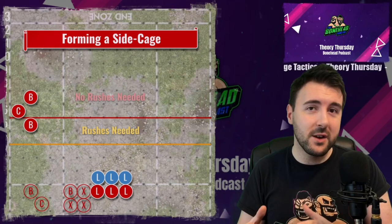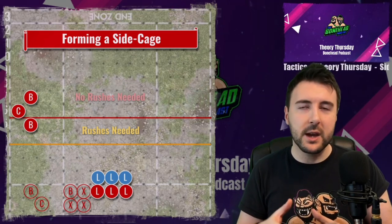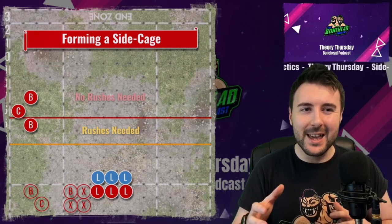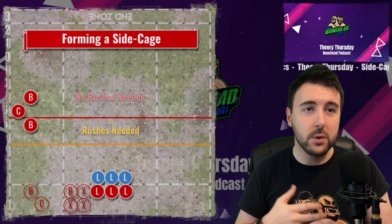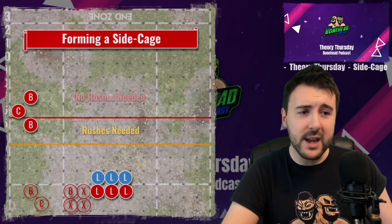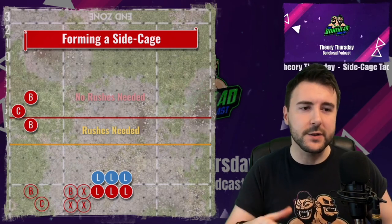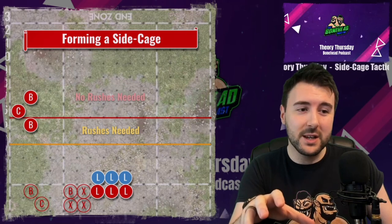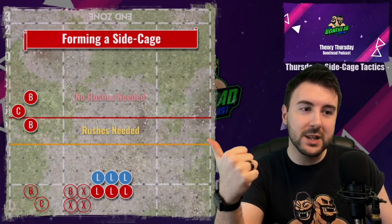The ideal formation to form a side cage if you're going for a two-turn score is what we call the heavy side setup — heavy right or heavy left — where you've got a lot of stacked players on one side. Now if the ball lands on the wrong side, you're stuffed. This is where the risk of the two-turn touchdown comes in, because if the ball lands there and you've got no one to get it, then actually you're in trouble. You can form a side cage at any point during the game — it's not just a two-turn tactic.